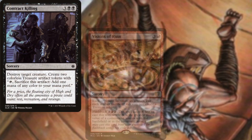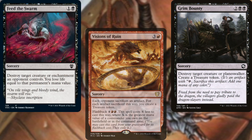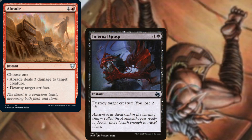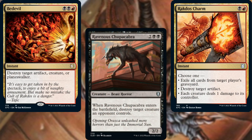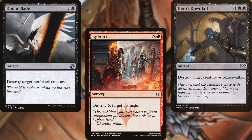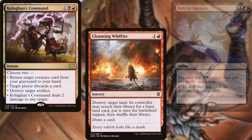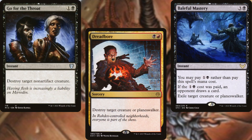Contract Killing, Visions of Ruin, Grim Bounty, Feed the Swarm, Vandalblaze, Terminate, Abrade, Infernal Grasp, Rakdos Charm, Bedevil, Ravenous Chupacabra, Hero's Downfall, Doom Blade, Boros Charm, Chaos Warp, Killian's Command, Cleansing Wildfire, Baleful Mastery, Go for the Throat, and Dreadbore make up our spot removal package.